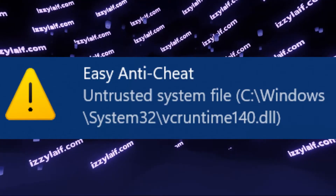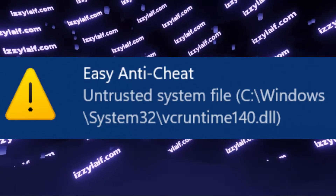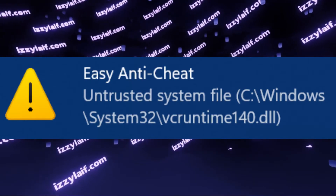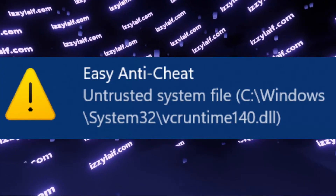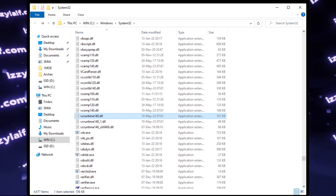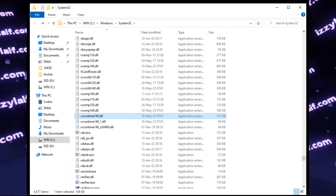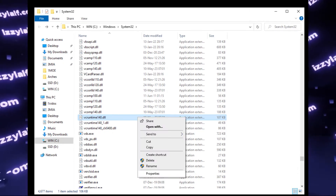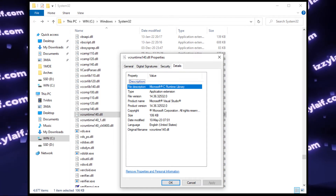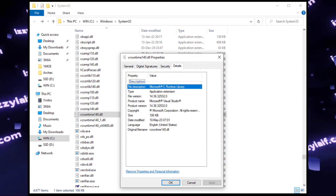The easiest example is VCRuntime. VCRuntime is obviously part of Microsoft Visual C++ Redistributables. You can follow the path that the error shows — in this case the Windows System32 folder where VCRuntime140.dll is located — find the file, right-click on it, select Properties, and in the Details tab you will find that this file is part of Microsoft C Runtime Libraries.